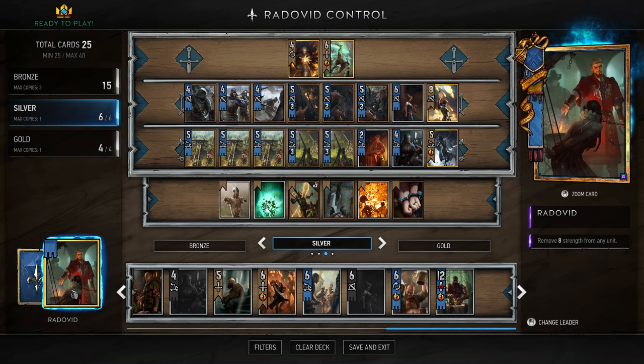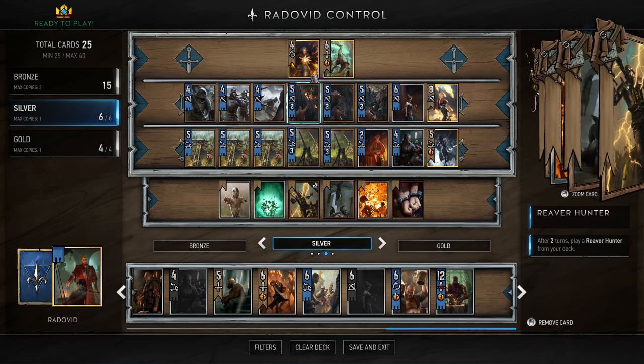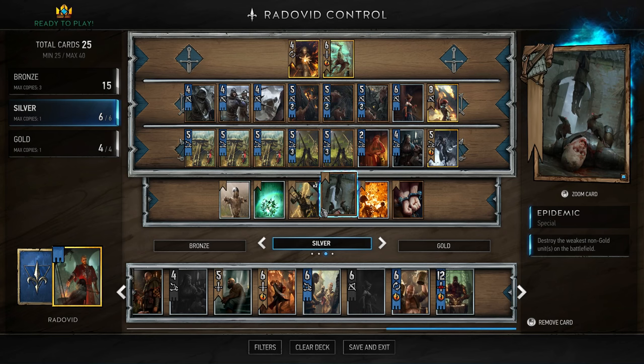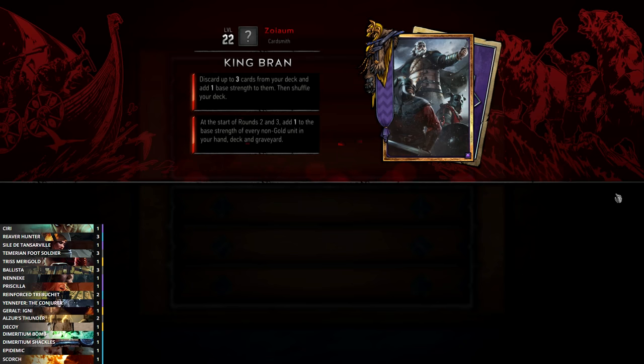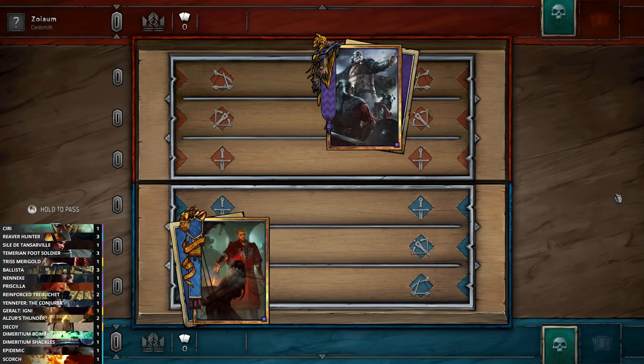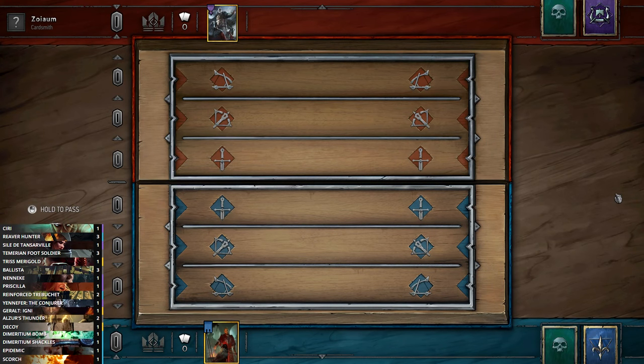Similarly, Scorch can target gold cards along with Dimeritium Bomb and Dimeritium Shackles — useful if your opponent plays Yennefer, for example. Then we have our good friend Radovid, who removes eight strength from any unit including gold units. So this is very clearly a control deck — it works against a lot of different archetypes and is definitely a ladder staple. Without further ado, let's jump into a game.